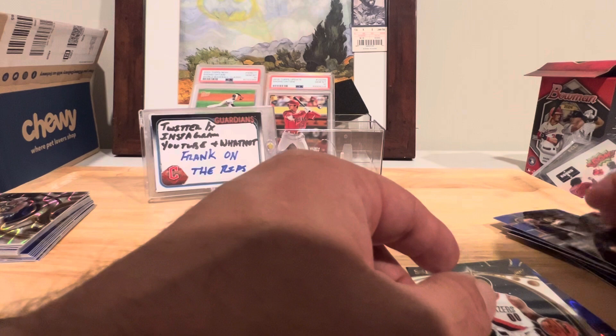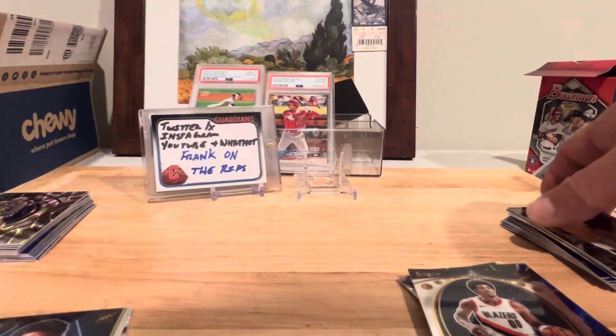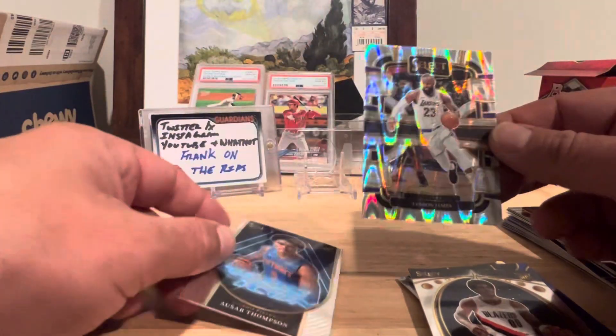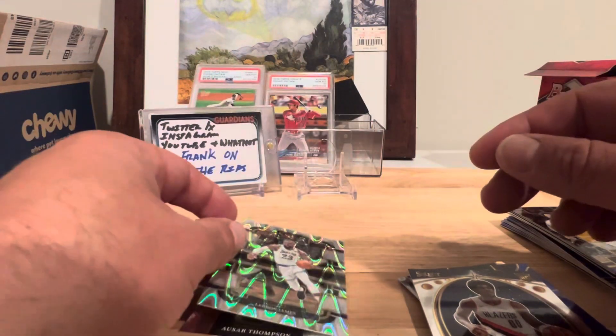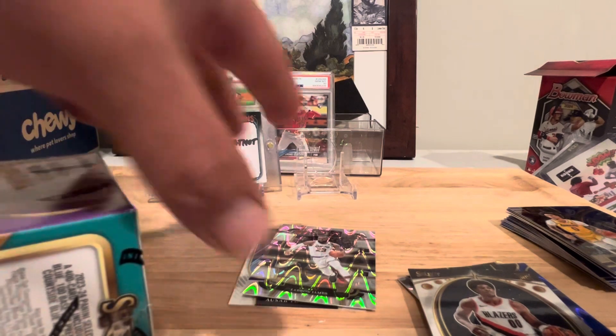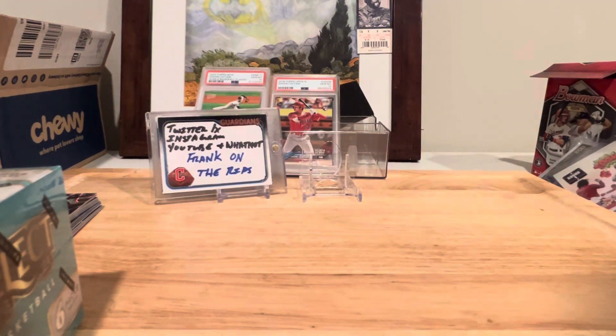Two hanger boxes — we've got some cool stuff here. No Wembys, but it's okay. I think we've got some stuff that'll be nice to move. That LeBron was real nice looking. I think we did pretty well on those for being hangers, for being retail. Up next I've got a Select Blaster. Let's just do that one now. I was going to do it in a separate video, but we're only three minutes in.